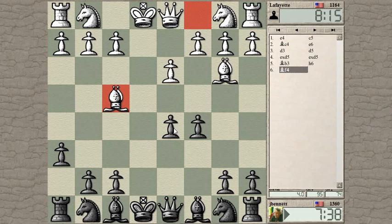He didn't immediately attack the pawn — he went for bishop to f4. So active deployment of both his bishops. Okay, I'm going to help the knight now.